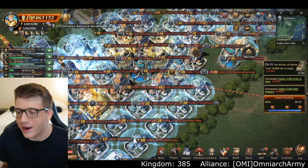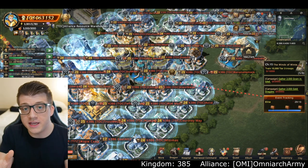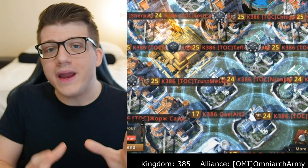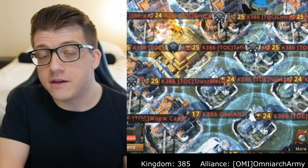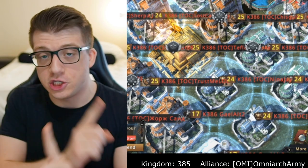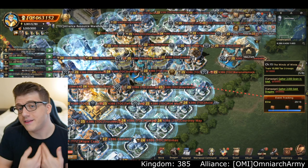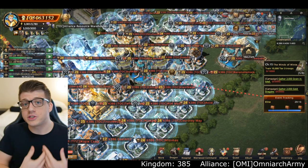King's Landing is the most important city on the map. You can see Chisco surrounded by all of his allies right in the middle. My plan was simple: I found Chisco's city and now I was going to wait until he teleported into my kingdom of 385, because there is a 30-minute cooldown on transferring between the two kingdoms.